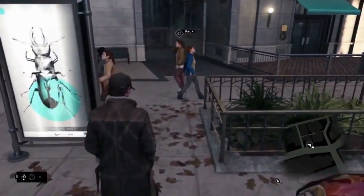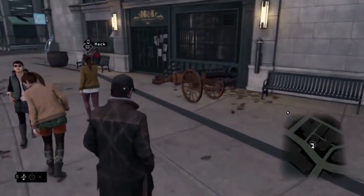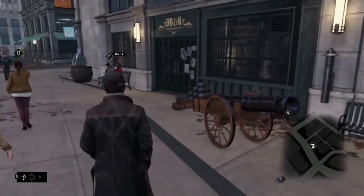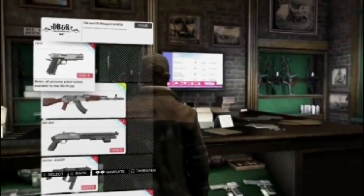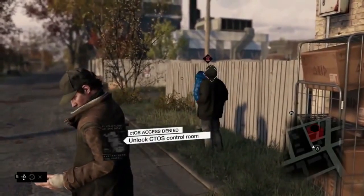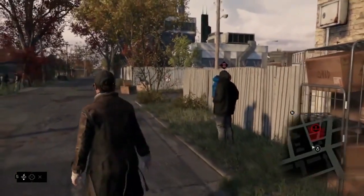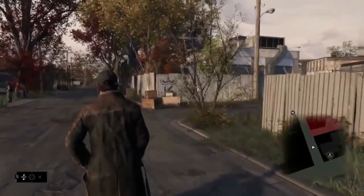Moving on to the handguns and pistols. First we have the 1911, which we actually got to see in some gameplay when Aiden was at the gunsmith. It says 'basic all-purpose pistol, widely available to low-life thugs.' So it's just your average pistol that you'll see quite a lot on the streets of Chicago when it comes to gangs.